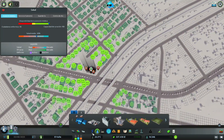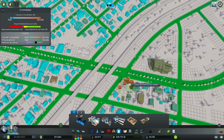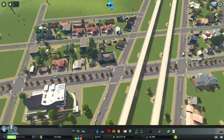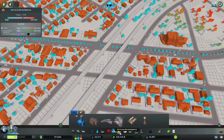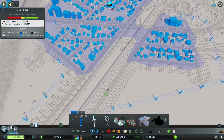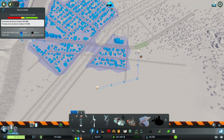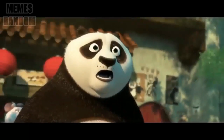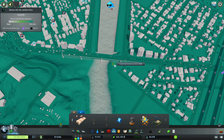Aquí tuvimos problemas con la energía; con esto ya lo solucionamos. Vamos a darle este servicio y sería bueno colocar este elemento también aquí. Se ve genial — me gusta mucho esta mezcla de edificios americanos o internacionales con los europeos. Aquí ya pude colocar un sensor para compartir esa energía.